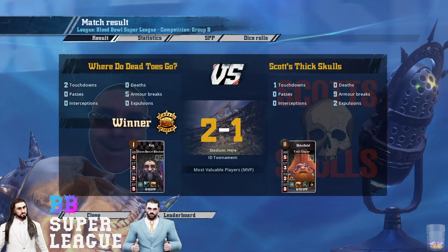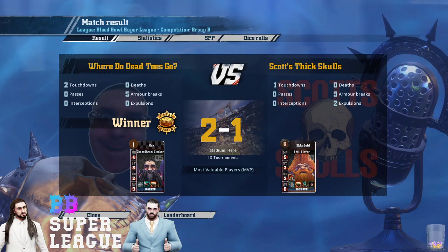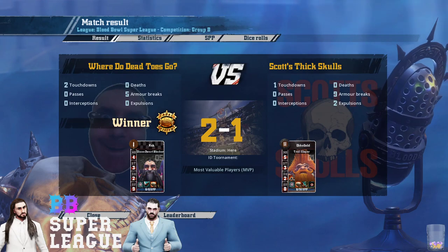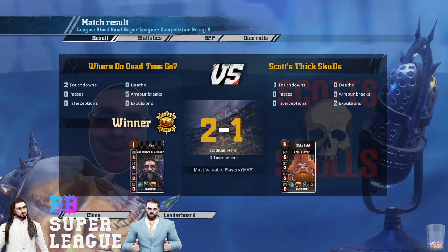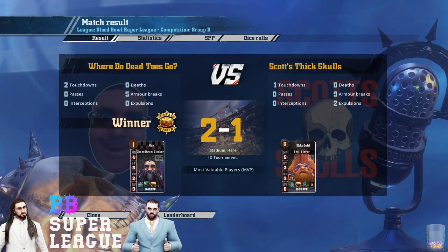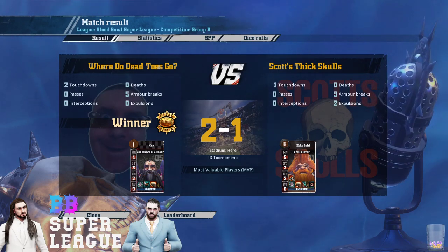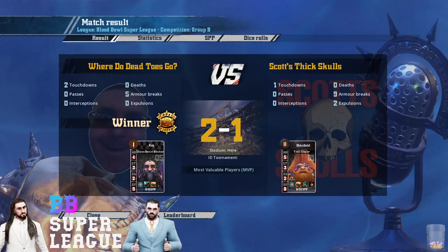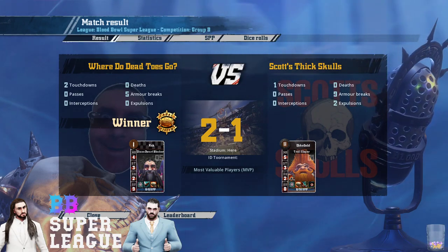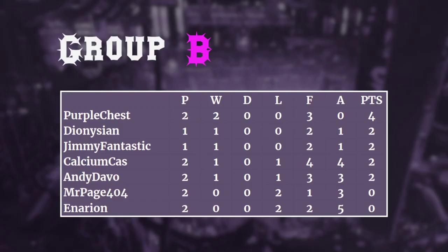What scares me is that Dio really gets up for the big games. He'll play fairly chilled on ladder and you'll think he's good but so-so, then suddenly it comes to playoffs or a Blitz Pit and he's just this perfect machine. It must take quite a bit of mental preparation and effort to exert himself like that — you can be really tired after a big Blood Bowl game, and I think he does put a lot into it. It really shows in the levels he reaches in the big games. That leaves us with the Group B table — Purple Chest riding high with his two wins, me and Dio with a bye week win, then Calcium and Andy both with a win or a loss, and Mr. Page and Inarion with two losses out of two.